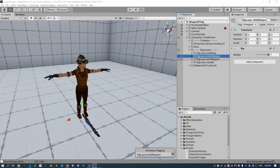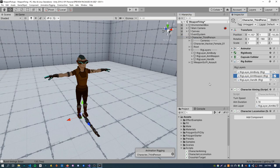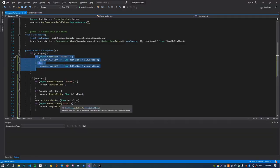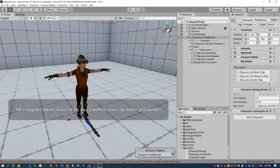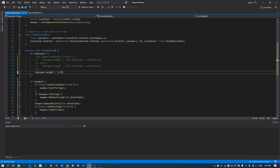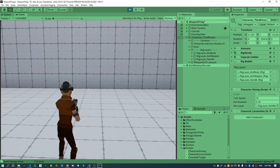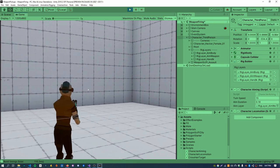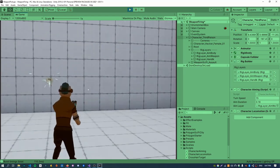We'll start by removing this rig layer hold weapon. Just delete that from the character and make sure to remove it from the rig builder as well. The last thing we need to do is update the character aiming script — just comment out some stuff and set aim layer dot weight to one for now. If we check that it works, the character should just automatically be put into an aiming state which you can shoot from, and you don't need to aim the weapon separately. Right click does nothing now, which actually feels much nicer gameplay wise.